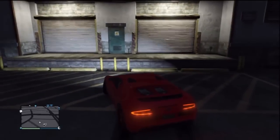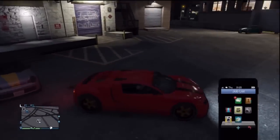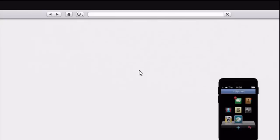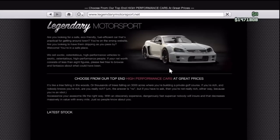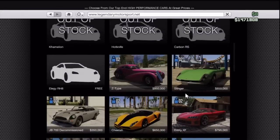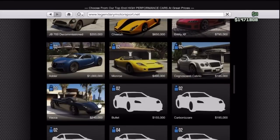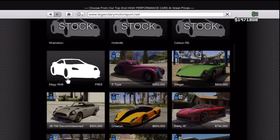First of all, what you're going to want to do is make sure you go to the internet, then go to Travel and Transport, and then go to Legendary Motorsports. You have to have enough money to buy any of these cars. If you do not have enough money, just get the free car, make sure you have a garage, get the free car, and make a lot of money with that.